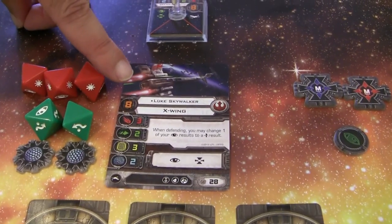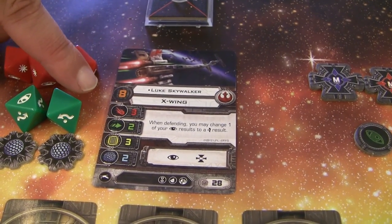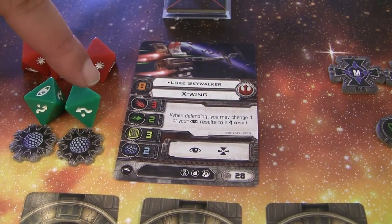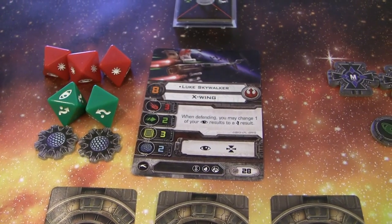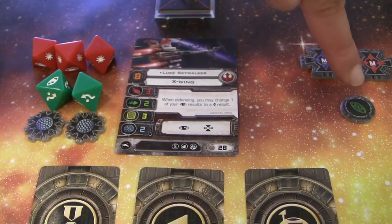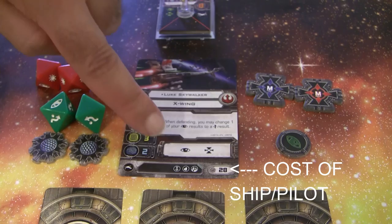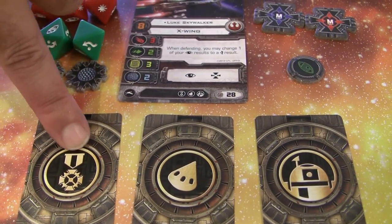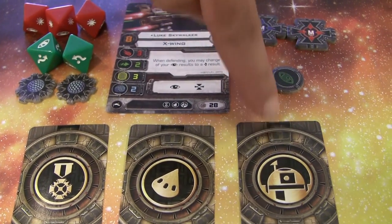First, we have the pilot skill, which determines how early you go in the turn. Then we have the primary attack — three dice here. This is agility, which is two defense dice. Then you have three health points and two shields. Then we have what actions the ship can take: this one can take focus and target lock. Down here we have upgrades: a skill upgrade, elite talent, then a torpedo, and an astromech. And the pilot has a special ability.